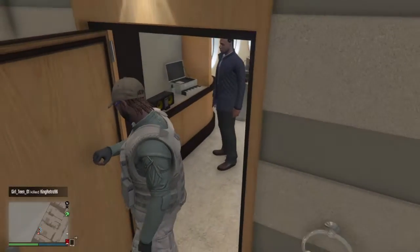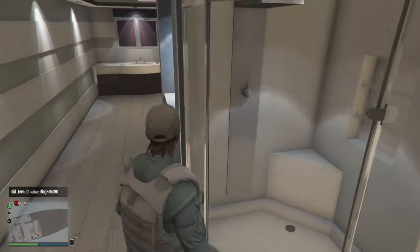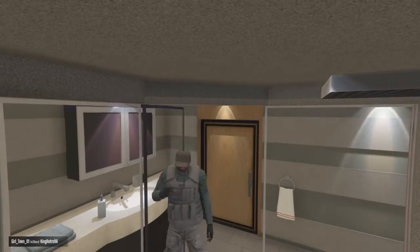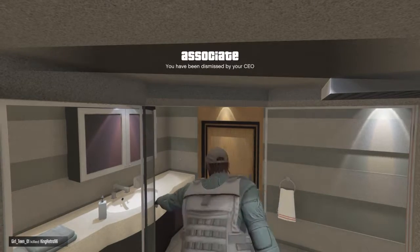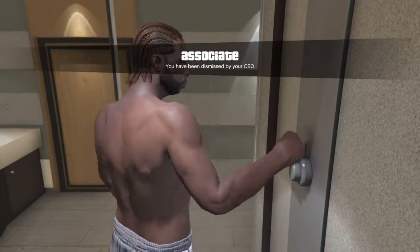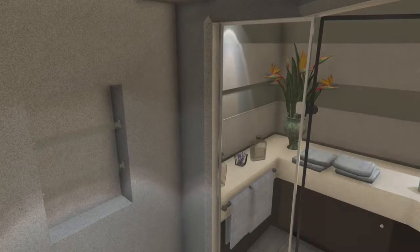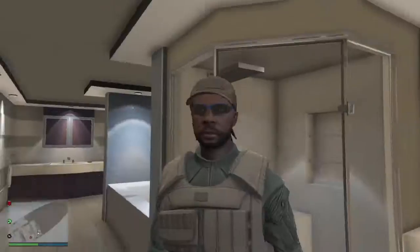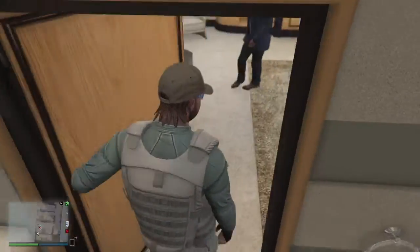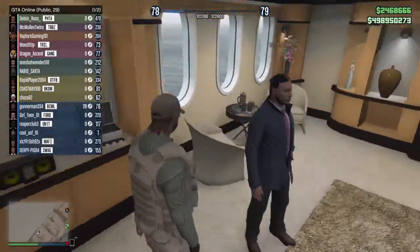Are you hovering over the option? Yeah, I'm hovering over the option. Now, when you're doing the animation of this, you're going to want to have your CEO dismiss you. And you're going to want to immediately exit the shower. As you see right now guys, I'm not in his organization — he's in one, I'm not.